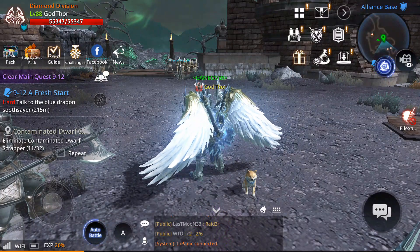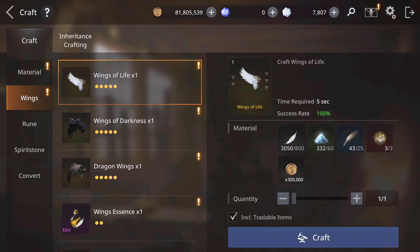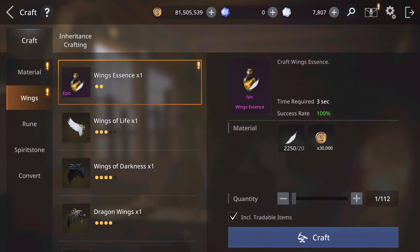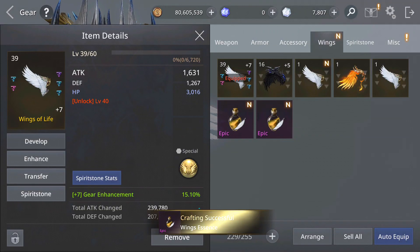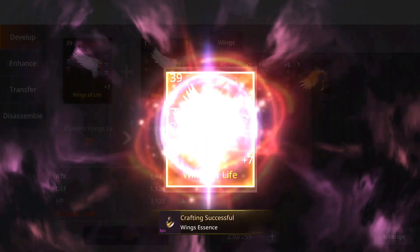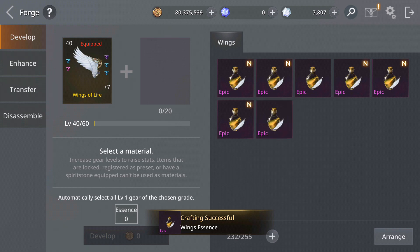And let's go and craft the second wing, because we need two to upgrade. The second wing — and there it goes. With the remaining I'm gonna craft wings essences — 27, let's go to 30. Let's go to the wings and try to get past level 39. You need two of the same type — and there it goes, level 40! Definitely not easy to get all these materials to craft them.